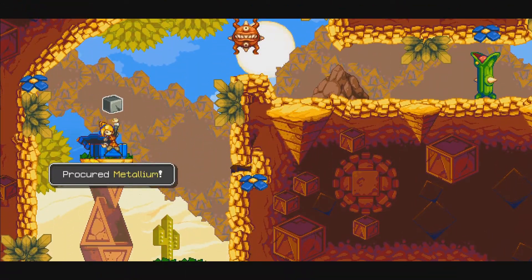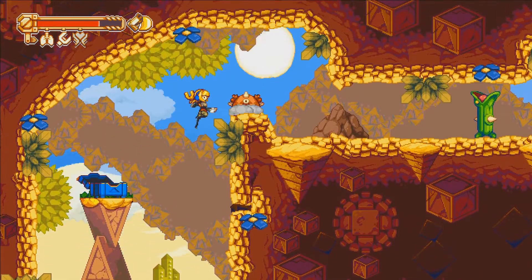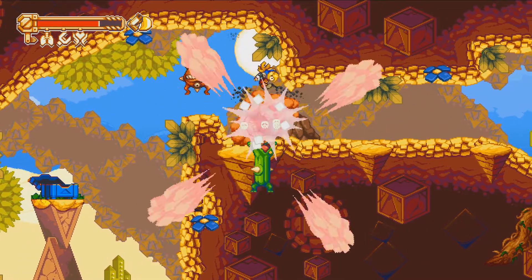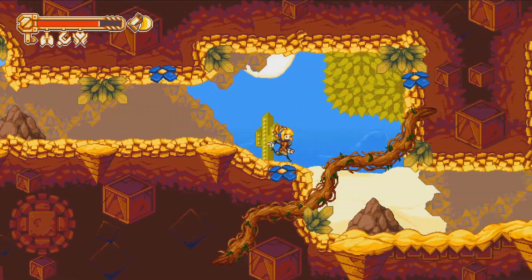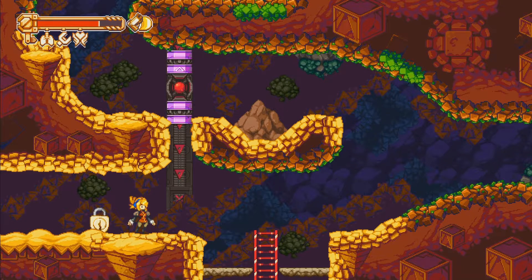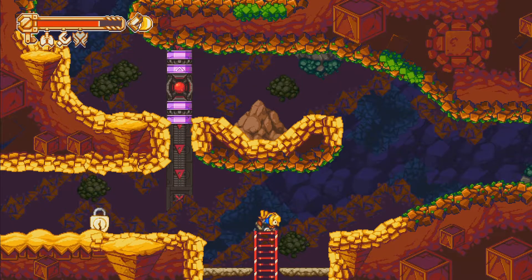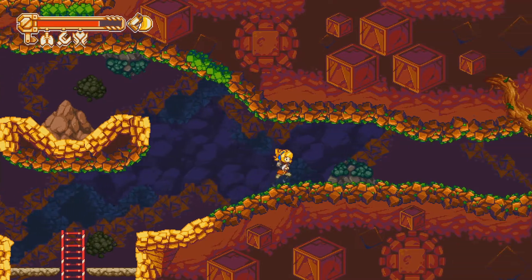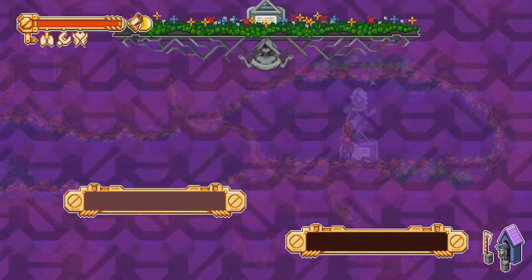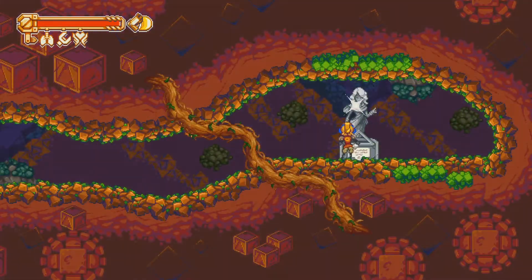I'll get some treasure — more delicious iron, or some other type of metal, but it looks irony so that's what I'll call it. I need a key for that chest. Oh, and this leads back down here — that's actually pretty cool. I love the interconnectedness of this level design. And a save spot right here in the middle of nowhere.